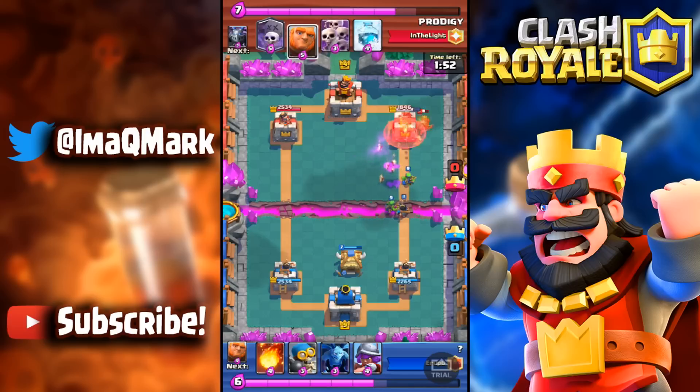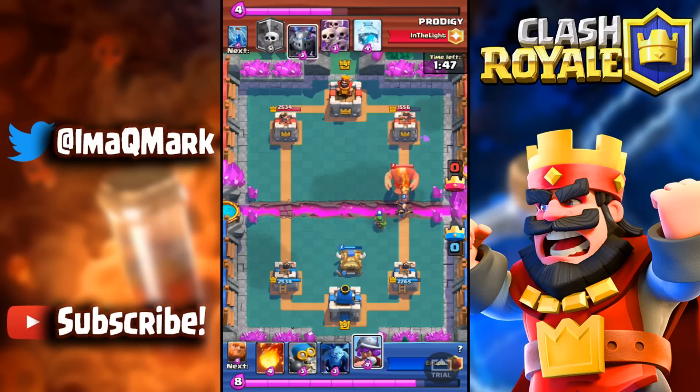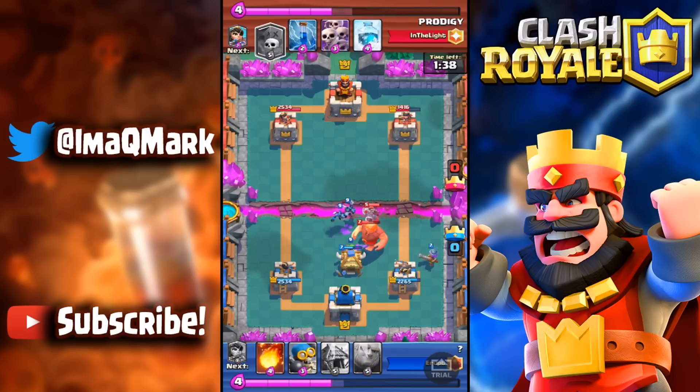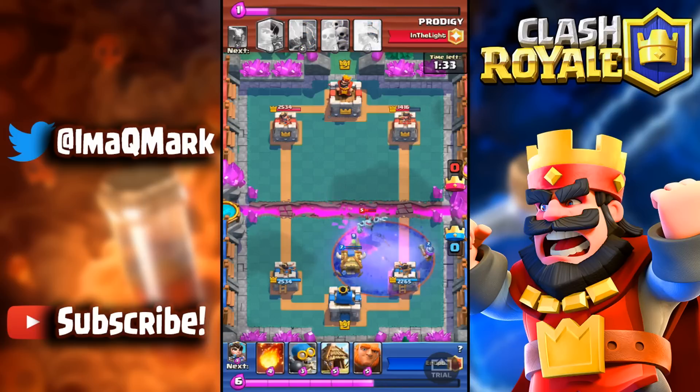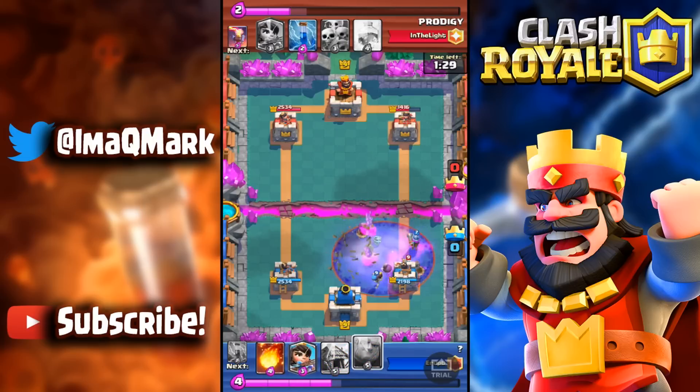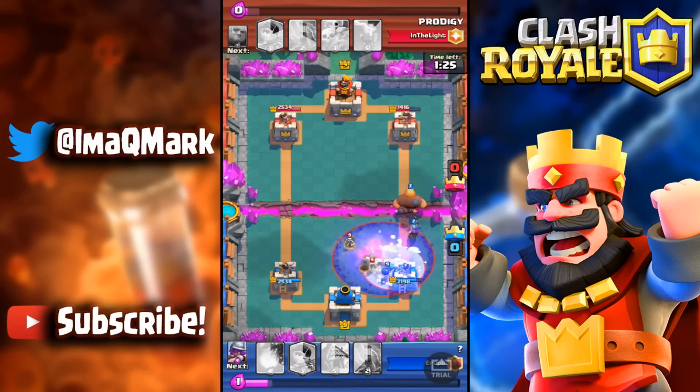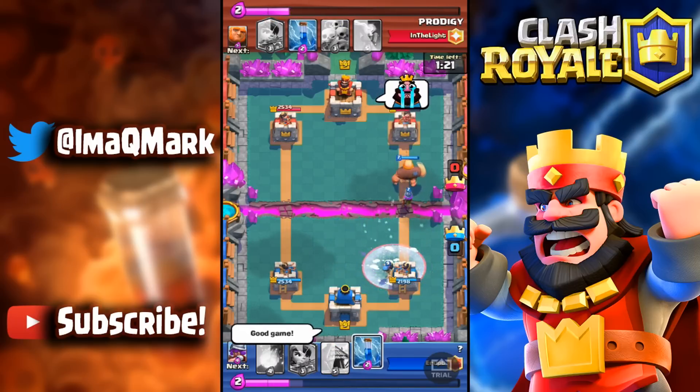We take out his princess with our princess, and the spawner is getting some chip damage. The giant's coming down and our musketeer is getting shots at that giant. I put my minions over there to do some damage to his mega minion. He puts down a graveyard in a bad spot, and now I have a huge counter push coming.